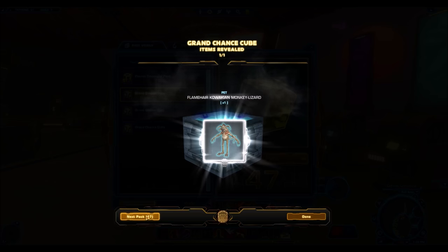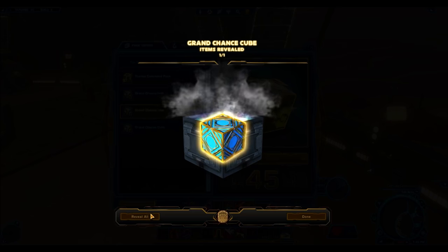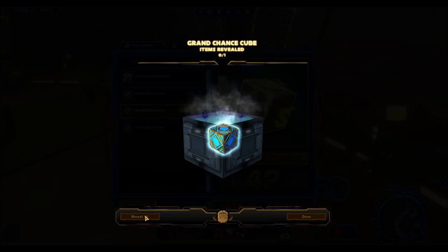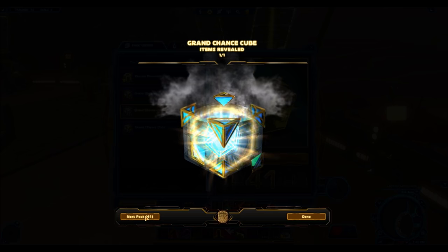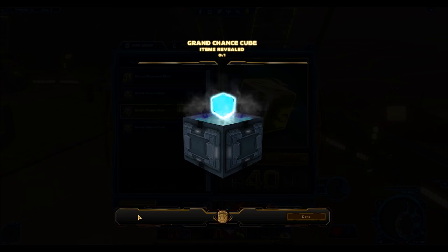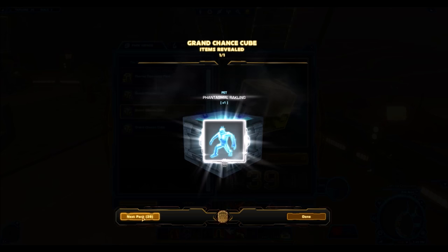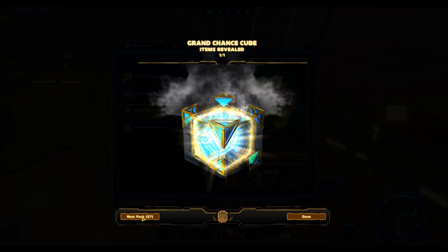I won't be commenting too much on the items I'm getting; rather I will be talking about grand chance cubes in general and the various advantages and disadvantages of opening them versus selling them. For those of you who are not familiar, grand chance cubes can drop any cartel market item ever in the history of the cartel market — full armor sets, mounts, dyes, weapons, pets, and really anything under the sun. The highlight being full armor sets, which can net you a lot of credits and are great for armor set collecting.